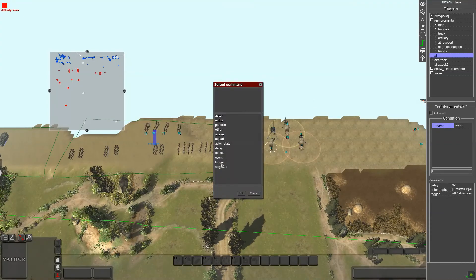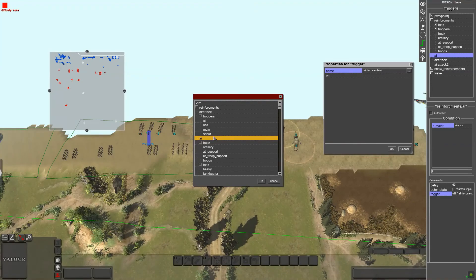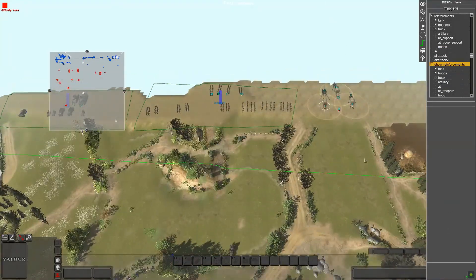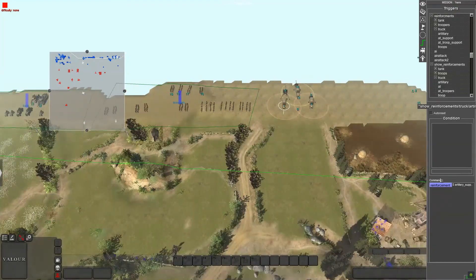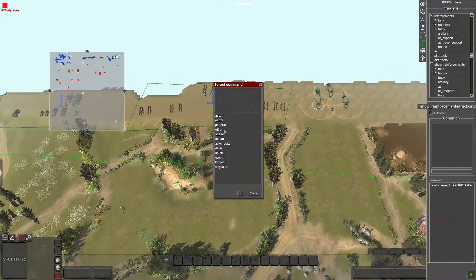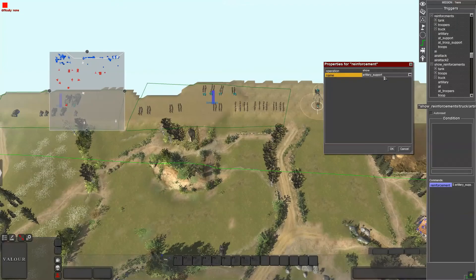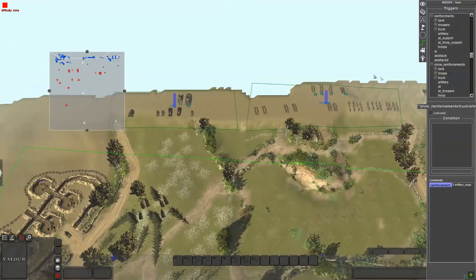Then right-click add trigger and choose now - the trigger name needs to match this trigger's name up top, so AI matches AI, basically telling it to stop. Now for showing reinforcements: right-click add a new trigger, go down to commands, go to other, find reinforcement, choose show, and then select the reinforcement name - artillery support in my case.